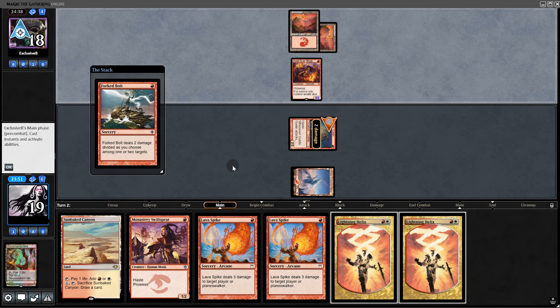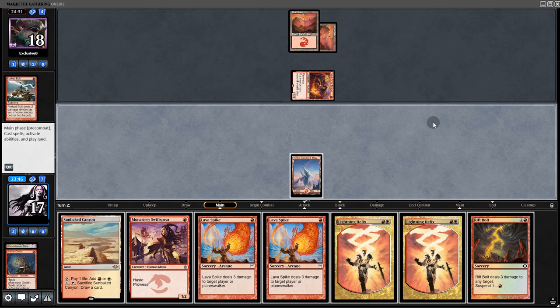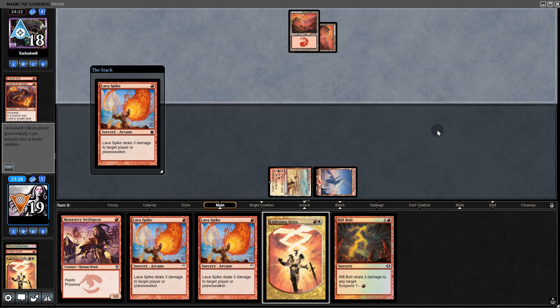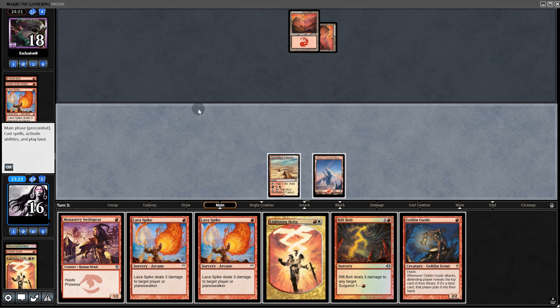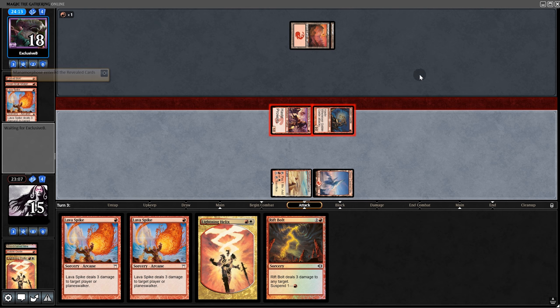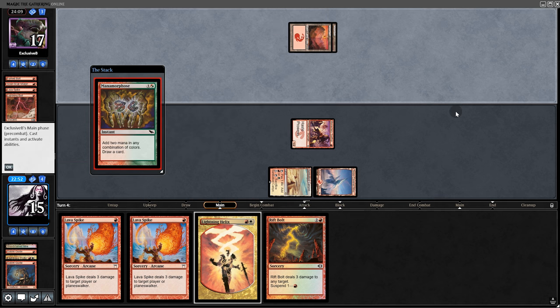Opponent forks a bolt. We swing for 2, but let's play it safe and Helix their creature. The hoe has been slain. We play Lava Spike and pass back. On our turn, we know they have a Bolt in hand, but the aggro mirror usually comes down to creatures, so we jam them out — Goblin Guide likely goes to the graveyard in the process. Manamorphose on top suggests it's probably Mono-Red Phoenix. Goblin Guide gets bolted, back to them.